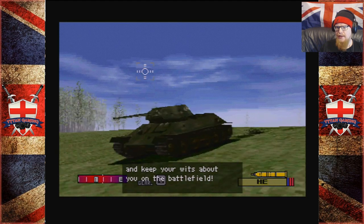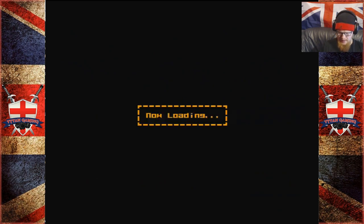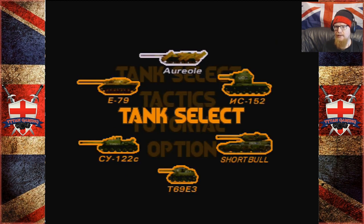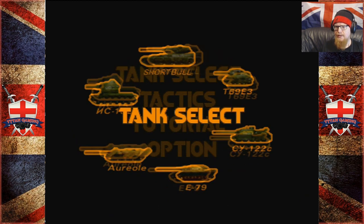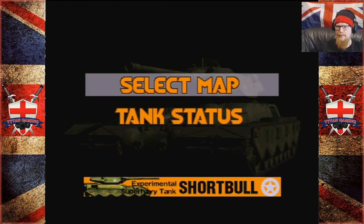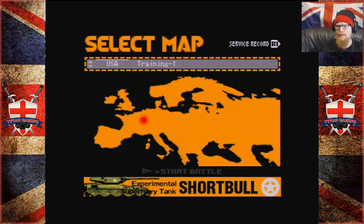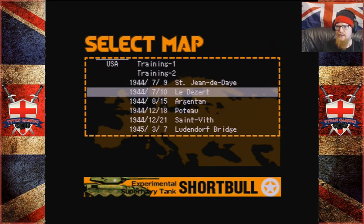I've already forgotten most of it. This is going to be like... I don't want to say a simulator, but as close to a simulator as you can probably get on the original PlayStation. Just controlling the tank sounds difficult. Tank select — I like the look of the short ball. This thing looks gnarly. Select map. It actually tells you the armor and everything there. US training. Let's just get into a battle, shall we?